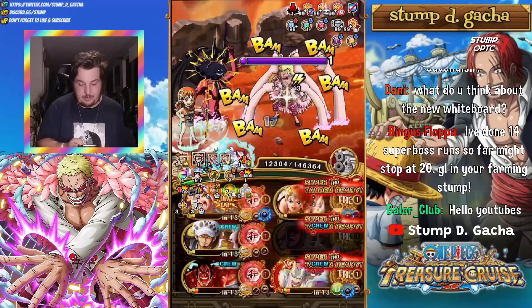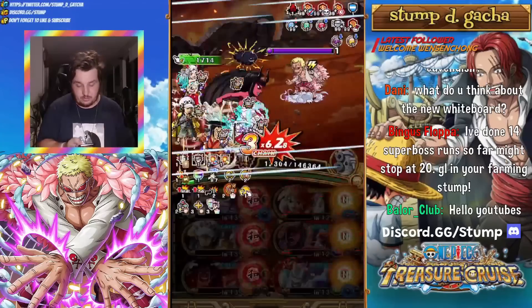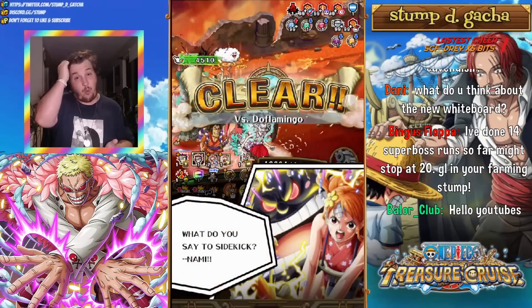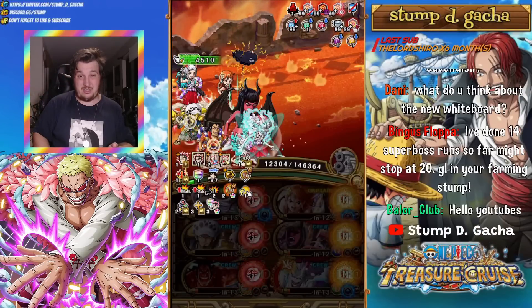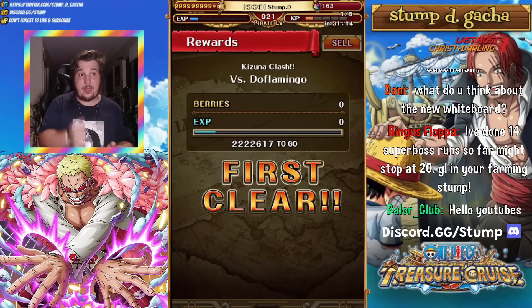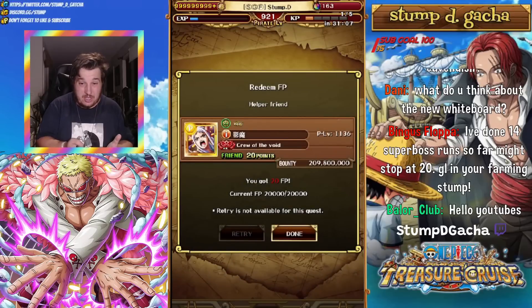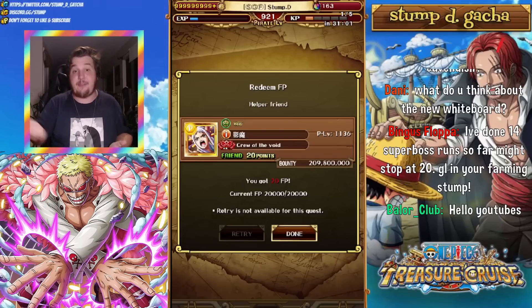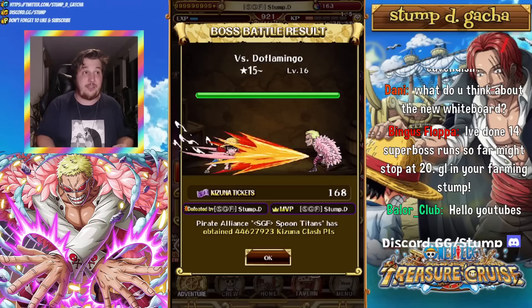With that, we pretty much have everything we need to take this particular stage down. You've got to be careful because the Nostra Castello doesn't make it easy to hit Perfect. That was 64 billion damage — damn, that's a lot of damage. I know Nami's boosted and Super Tandem Luffy was on him there. Like you guys saw, there was no super type, so we were doing a lot more damage having a super type unit ourselves. And like I said, you actually can use Shanks there — that's definitely an option.